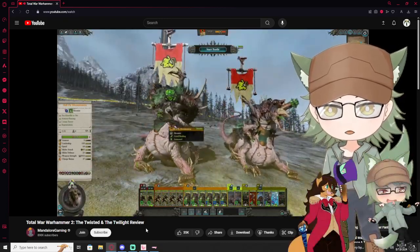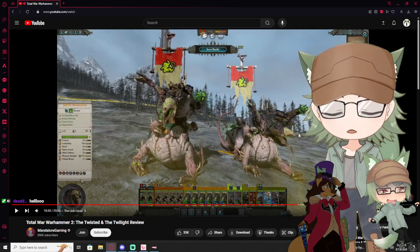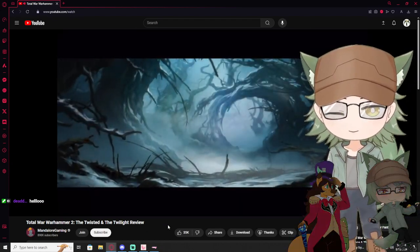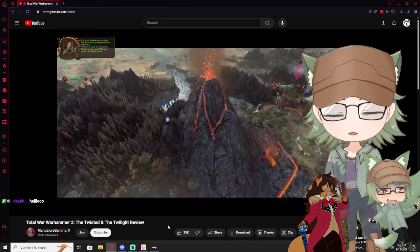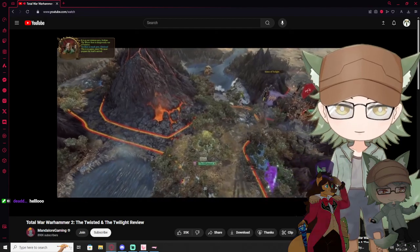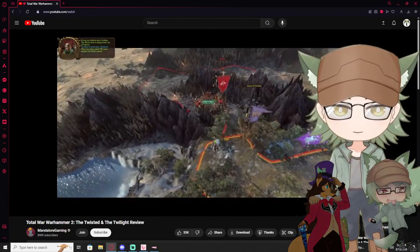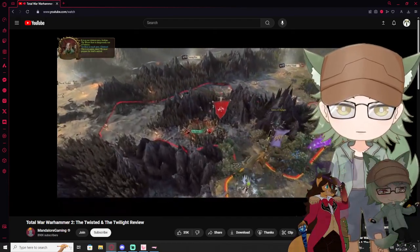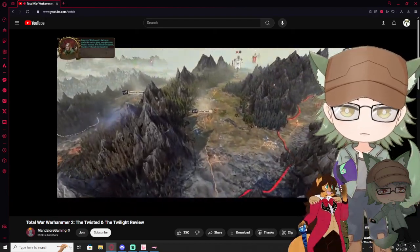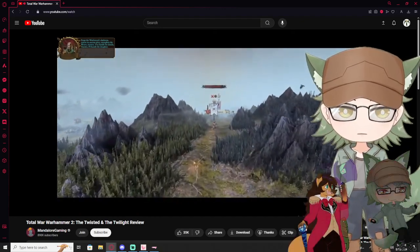Look at those horrific abominations — you can see they have multiple rat heads on them, Fable. Anyway, time for Wood Elves again, Fable. In both Vortex and Mortal Empires, the Sisters have the goal of growing the big tree, then winning a final battle. I talked about that already, so let's go right for a special mechanic.